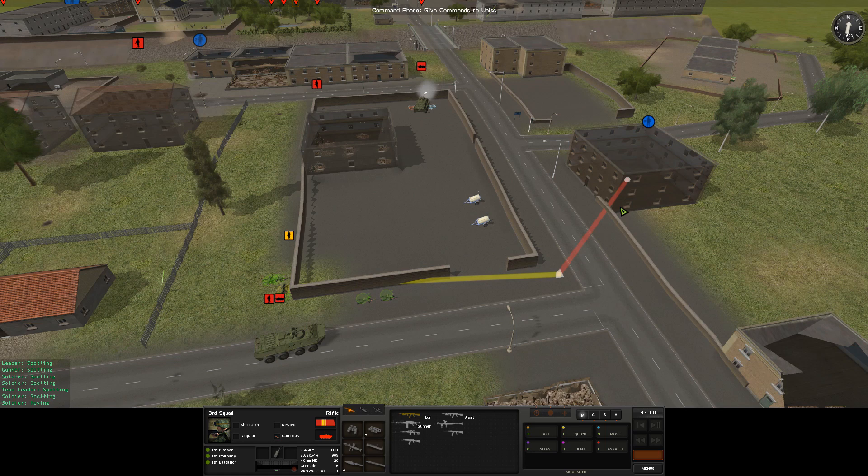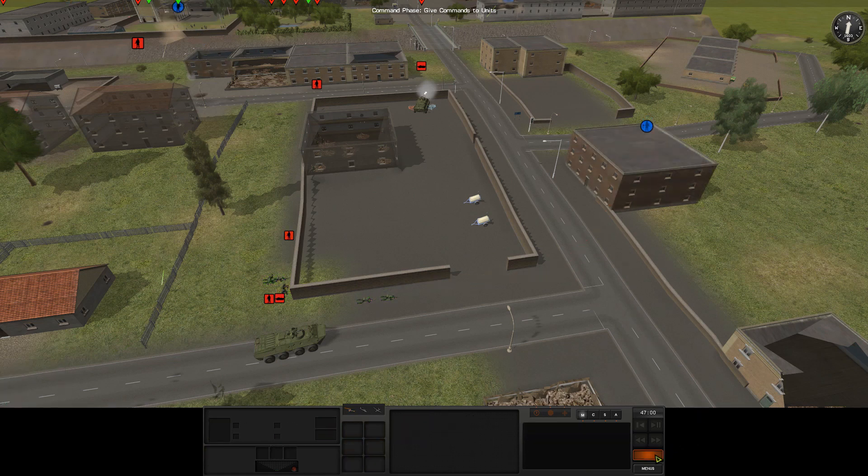The game can be played in either real-time, or with the classic WeGo hybrid turn-based system. WeGo allows each player to plan out 60 seconds of combat, and then watch as both sides' commands are carried out simultaneously. Combat Mission Black Sea is an extremely realistic war game.